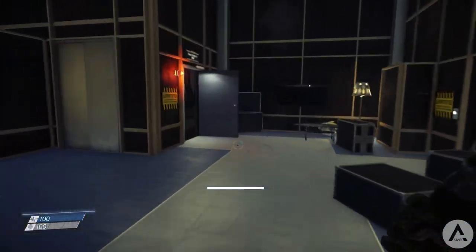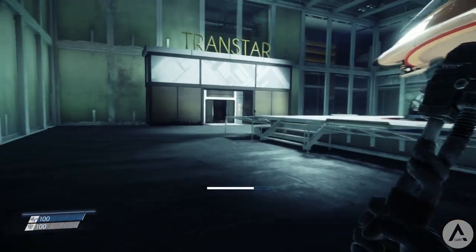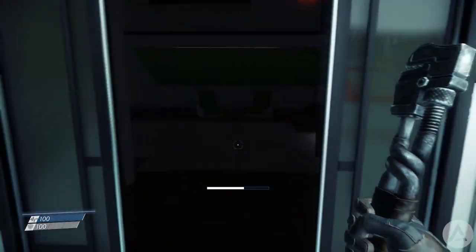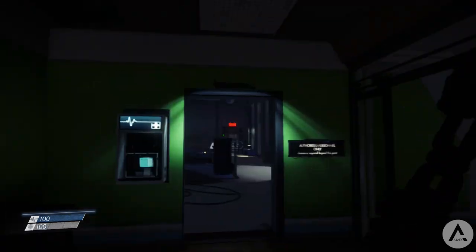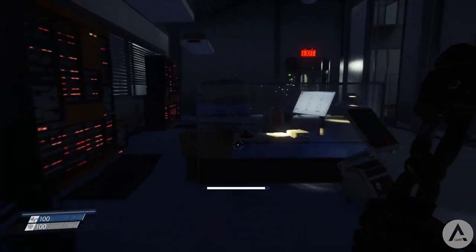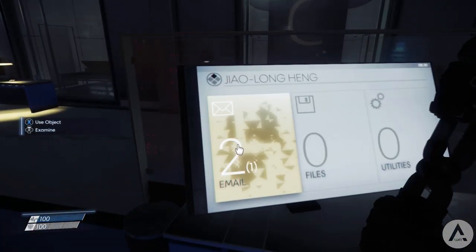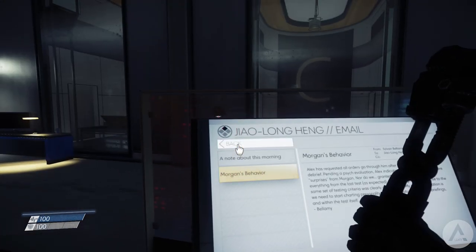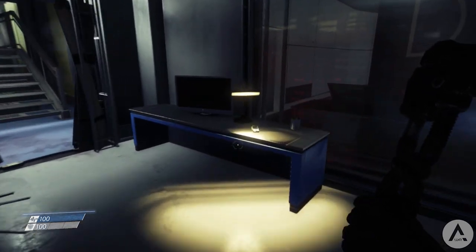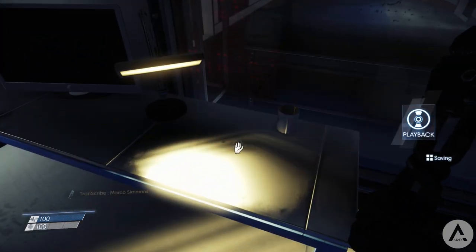From here we can head to the Transtar testing facility. The reception desk area has a computer with emails, although you should already have that email read. The computer in the room behind this one has an email that you definitely need, so go ahead and pick that one up. On the table in front of you, just on the left, there is your first audio transcribe — go ahead and listen to that.